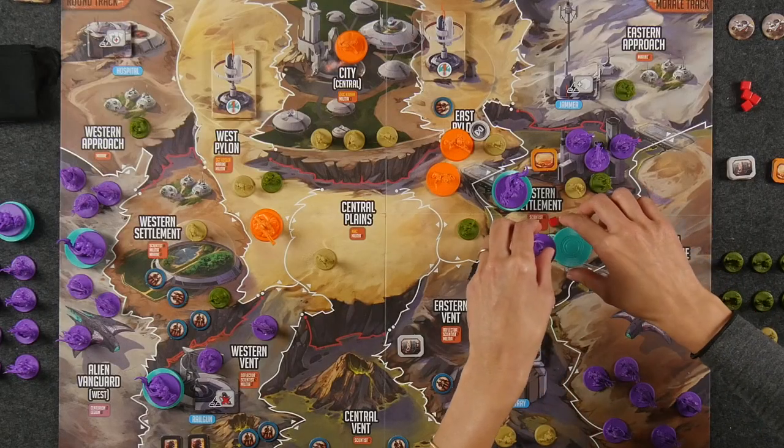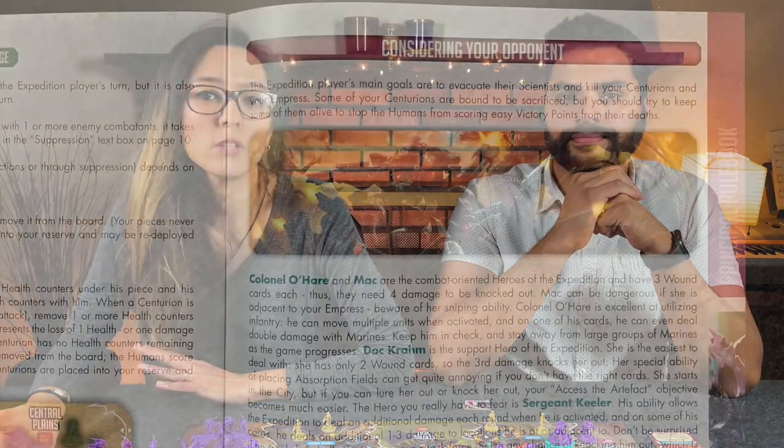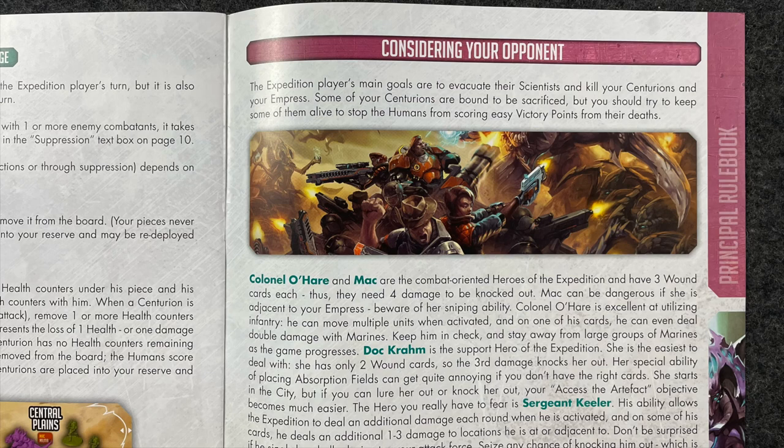A couple of things to keep in mind about the human expedition player: they can only activate one hero per round, so keep that in mind when strategizing where to place your units. In addition, the human expedition player is most likely going to try really hard to destroy your empress, so get your empress into the city so you can earn five points per round and protect her at all costs. In order for the human player to evacuate scientists off the planet, they need to bring them to a protected location — either one of the two pylons or the city center. For more specific strategy advice, refer to page 19 of your rulebook under 'Considering Your Opponent.'